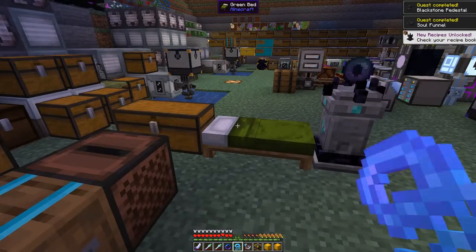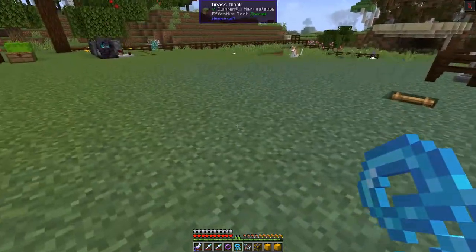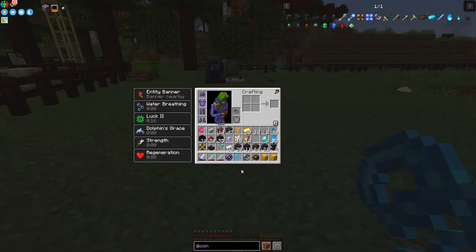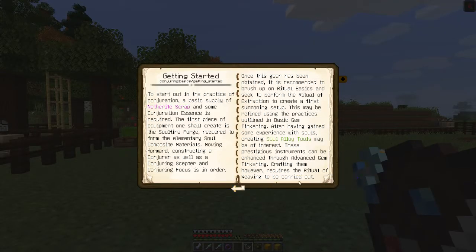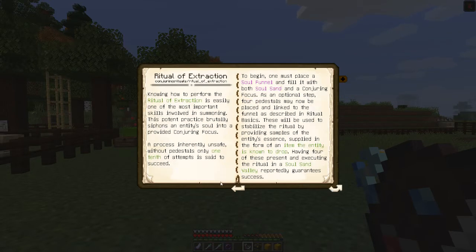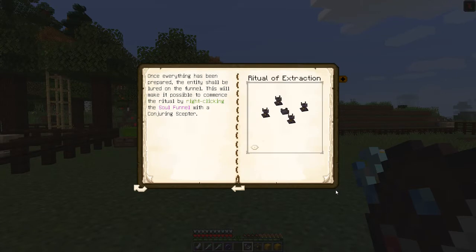Now we can put these down. It's nighttime so I'll have a quick sleep and be back in a second. Now we can put down the Soul Funnel and it forms a pattern - the book tells us how. Going back to Ritual Basics: Ritual of Extraction is what we need to do now. Basically this extracts the soul of a mob into the Focus. We need a Soul Funnel, some Soul Sand put in the middle. Doing this in a Soul Sand Valley gives 100% success, but with the four pedestals it will work fine.